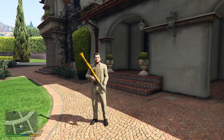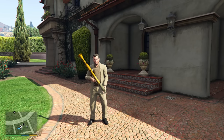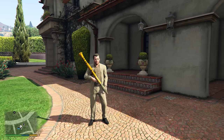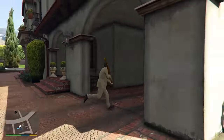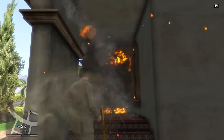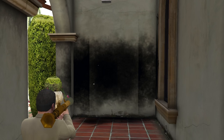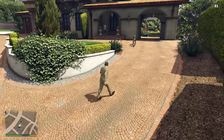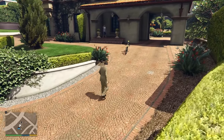On the side of Michael's house there is an outline of a doorway that likely existed as part of an earlier design for his house. The best way to reveal it is to use explosives. At rare times it is possible to find Jimmy standing near the area of this fake door, suggesting that maybe he was originally intended to be coming out of it.